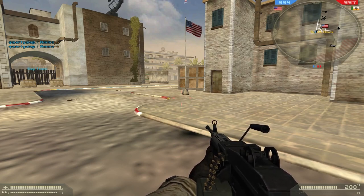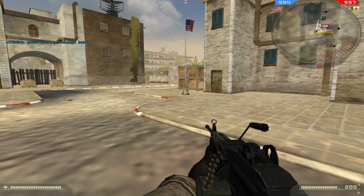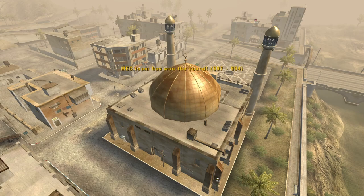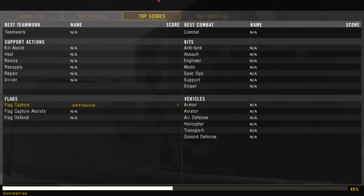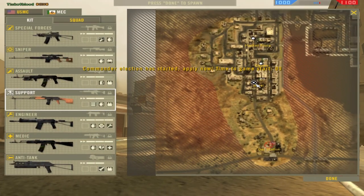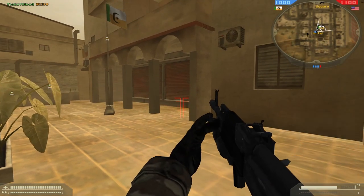Mashtuur is the tuber-nader's paradise. Let's move on to Karkand.